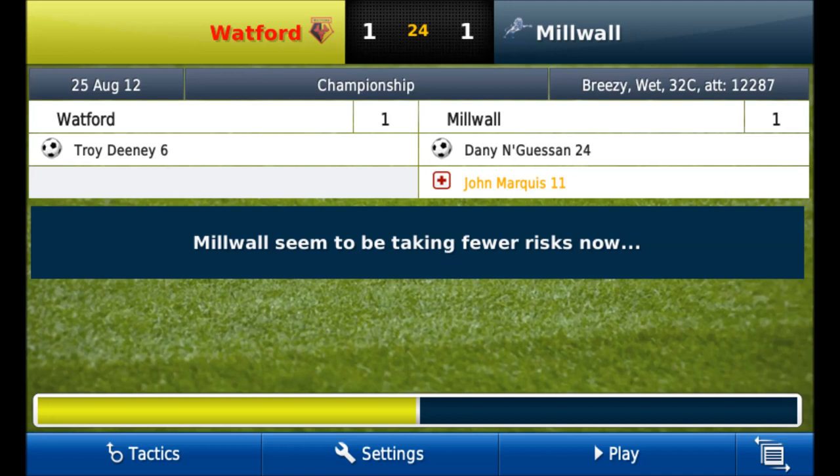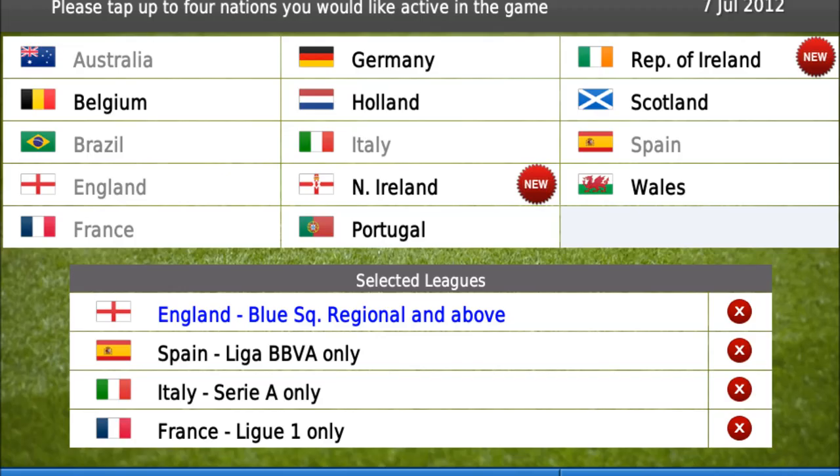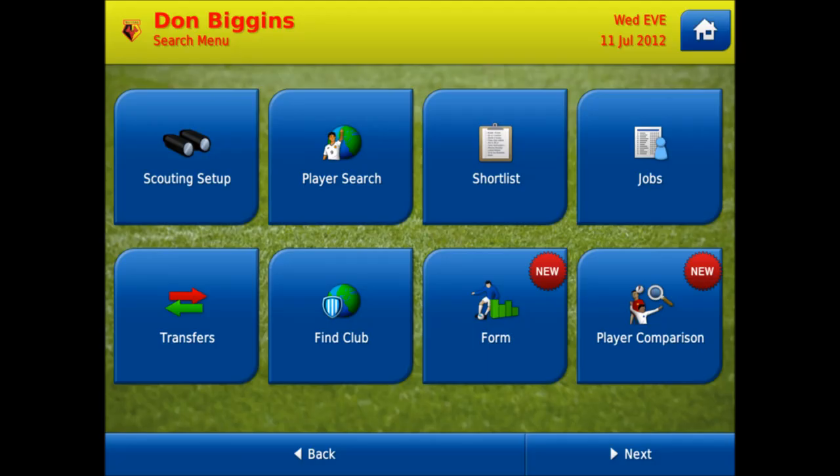Hey guys, Deck here. I just want to say Football Manager Handheld 2013 is coming out on the 13th December 2012 at midnight local time. This is on iOS and Android and the game will be $6.99 again.